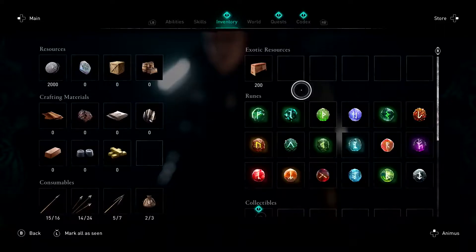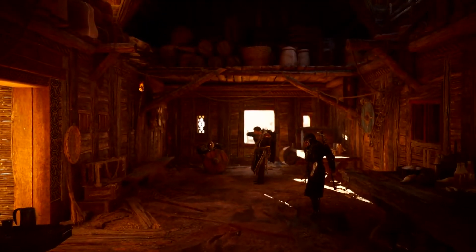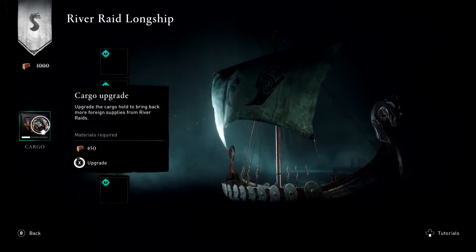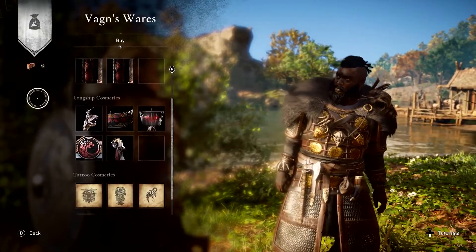Successful river raids will yield rare supplies used to build the Jomsviking Hall, a new building that can be upgraded to recruit even stronger Jomsviking to fight alongside you in the raids to come. You can also use these supplies to upgrade your longship's cargo capacity and unlock new customization options for both longships in the advanced shop.